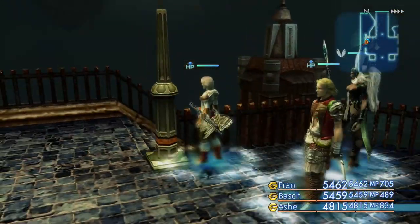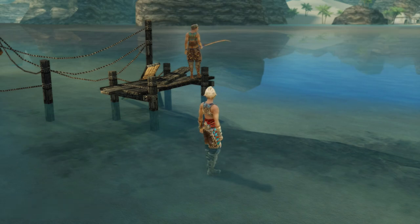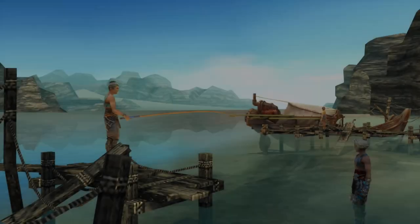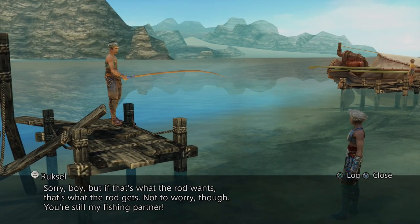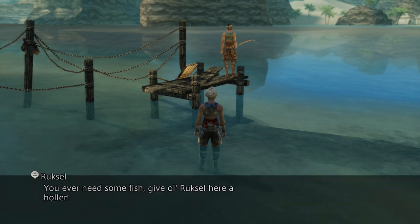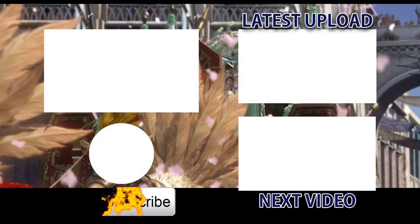We're done pretty much - we can just head back now to the fishing location at the South Bank Village to see what our friendly fisherman has to say once we present him with this new rod. He says: 'Well, well. What have you got there boy? If I didn't know better, I'd say that was the Matamune, the rod of legend. I can hear it speaking to me - it wants me to keep it. Must be love at first sight. Sorry boy, but if that's what the rod wants, that's what the rod gets. Not to worry though - you're still my fishing partner.' Now not only can we do upstream, but we have everything we need to complete this quest. I hope this episode has been helpful - please don't forget to hit the like button and come back soon for more Zodiac Age. Cheers for stopping by today.